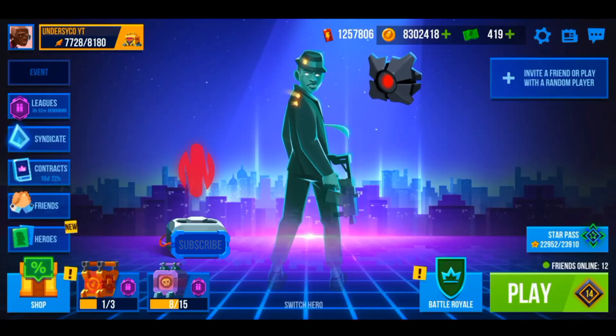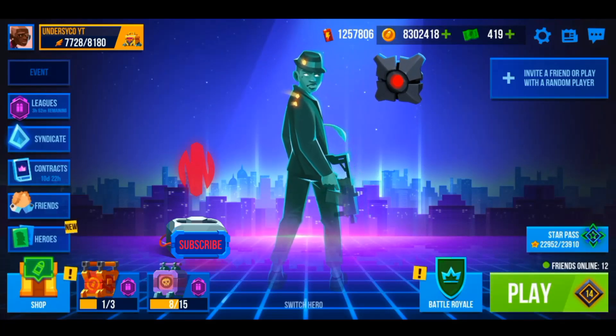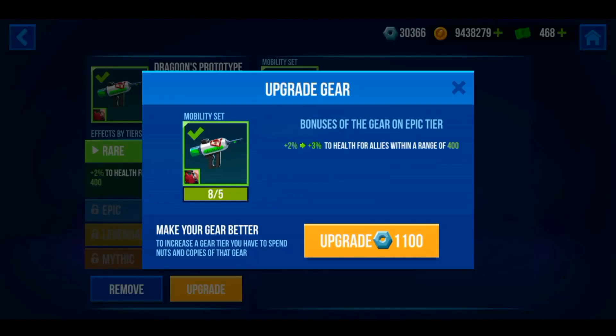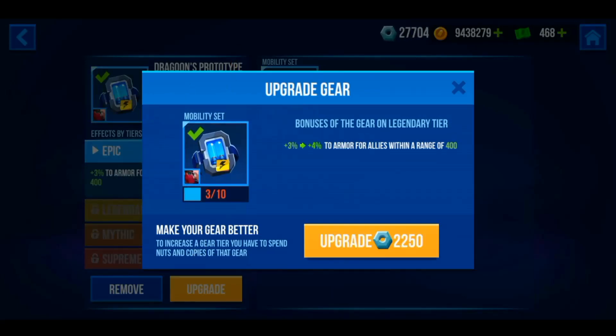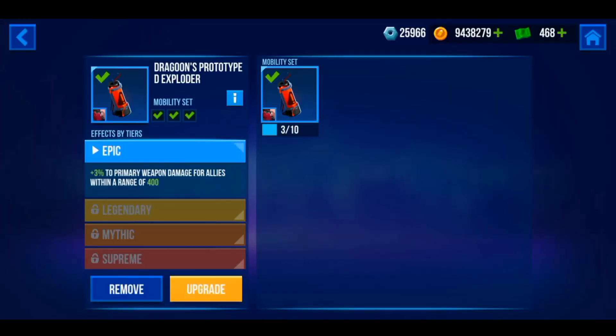Today I will be explaining to you how squad gears work and what makes squad gears unique from private gears. For the main time, we have three prototypes: one element that increases HPH, the second element increases armor, and the last one increases damage.